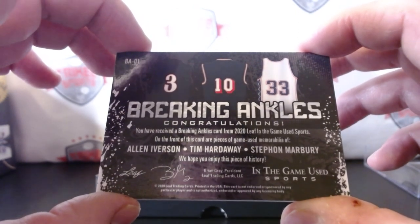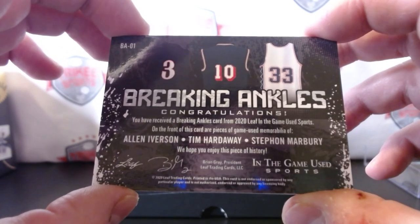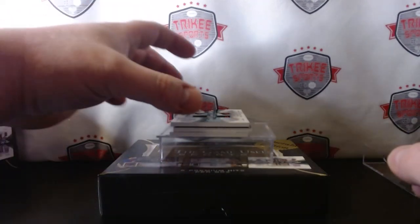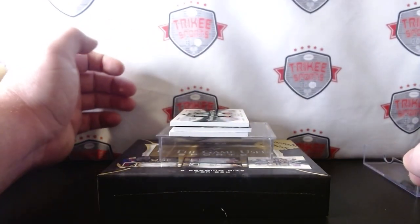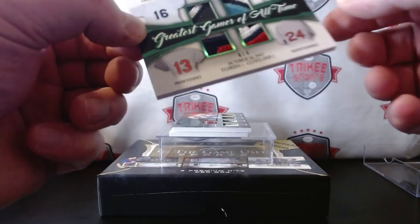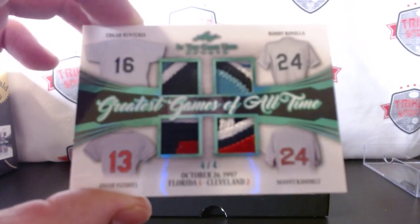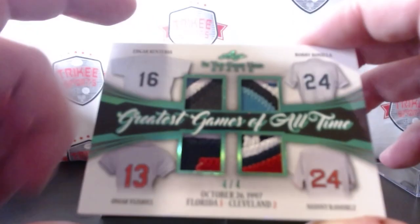Game used — so everything in here is game used. Very nice. Next card coming, we have a quad patch. It's looking like we only get two autos in this product and the rest are patches, but it could change. This is a nasty-looking card, guys. We have 'Greatest Games of All Time' — four of four: Edgar Renteria, Bobby Bonilla, Manny Ramirez, and Omar Vizquel. Four of four, October 26th, 1997 — Florida and Cleveland, 3-2 Cleveland.